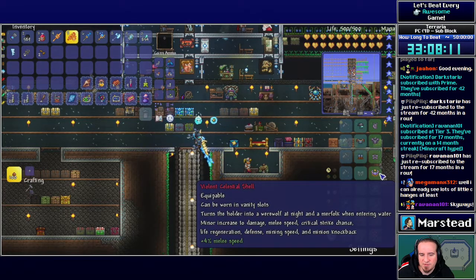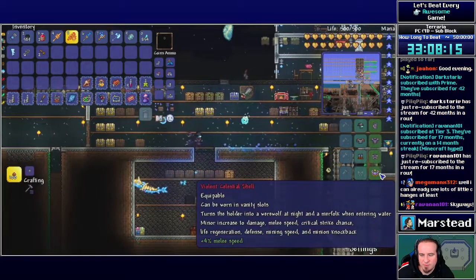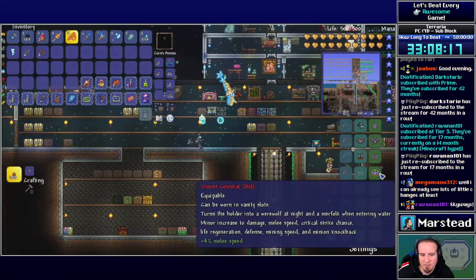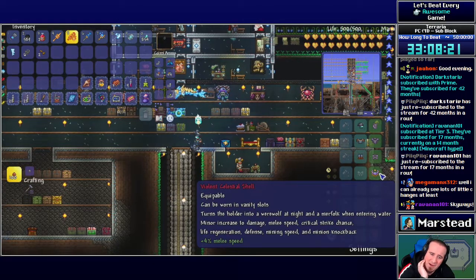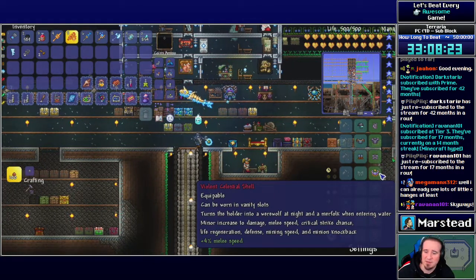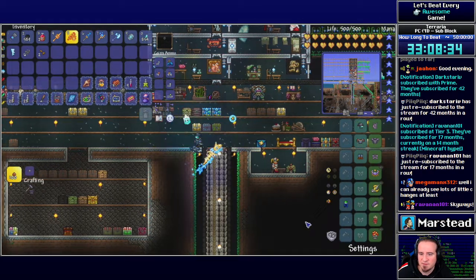I also went ahead and finished building the Celestial Shell, which is a combination of the Merfolk drop, the Werewolf drop, and the Vampire from the Solar Eclipse drop. It took me like five or six solar eclipses to finally get it. It dropped from the Golem. Seems like it's a pretty decent overall accessory. I also made this Warding Fire Gauntlet.